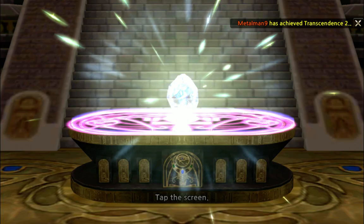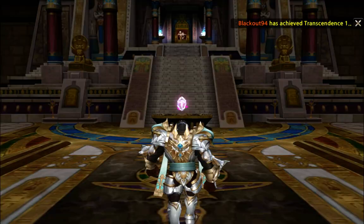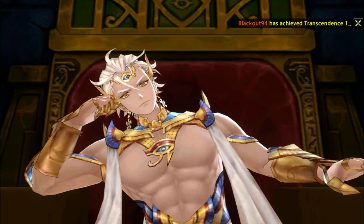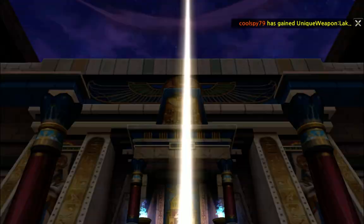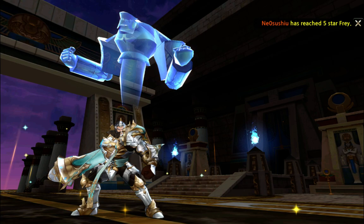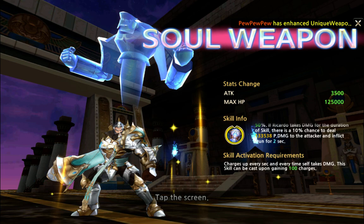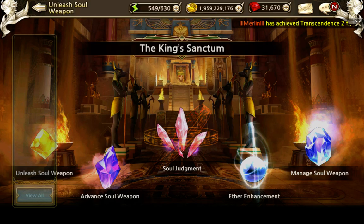Ricardo meets Cain and receives his weapon — some animation plays for him. Ricardo has a new weapon. Now you can see the weapon has disappeared from the list because we no longer have a soul for him, so you can no longer unleash it. Ricardo is basically a PvP character and you don't get hit 100 times in PvP because then you'd just be dead, so that skill is a bit questionable for him.